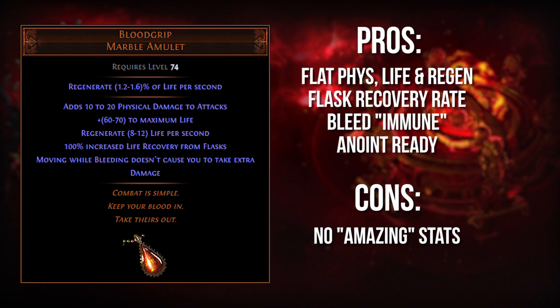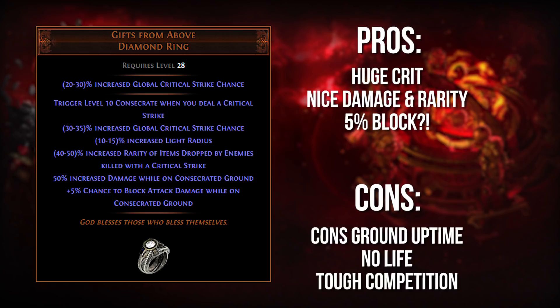If you can also get a corrupting blood immunity on a jewel — a lot of builds use unique jewels where you can just spam vaal orbs until you get what you need — then you're functionally immune to bleed. You don't have to run an anti-bleed flask, so you're not going to take additional damage from moving while bleeding. It's also a unique amulet, so once you decide it's your end game choice, you can anoint it and not worry about losing that anoint when you upgrade. The big downsides are it's a little bit lower on the stat side, has no resistances, and no crit multi. So most attack builds would probably want more oomph in the absolute end game.